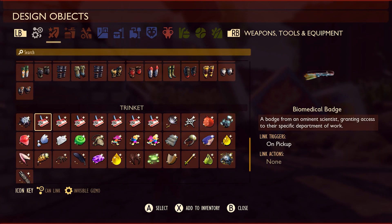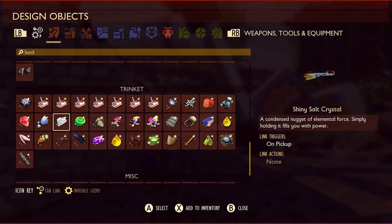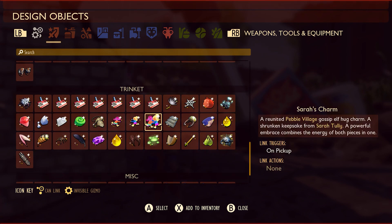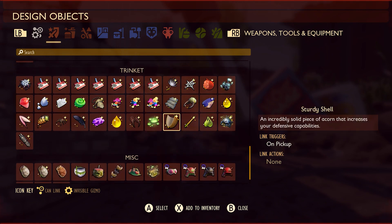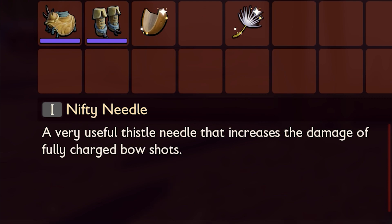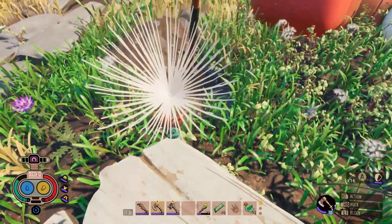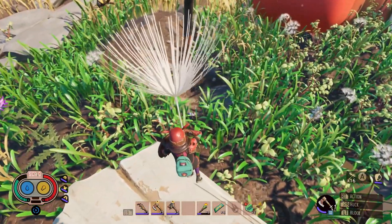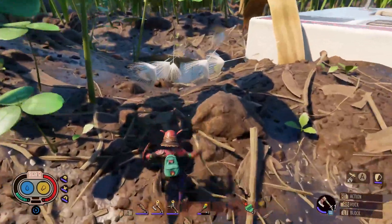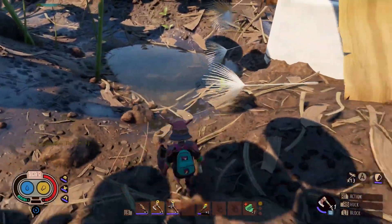We're spicing things up in the trinket department, too. Recognizing that trinkets have typically been more of a mid-to-late-game feature, we're introducing a new set specifically designed for early gameplay. Each trinket corresponds to a classic RPG role, so whether you fancy yourself a tank or an archer, you'll find a trinket tailored to your playstyle. Dandelions no longer require equipping for use — instead, they are single-use items with no durability that can be stacked, and dandelions yield more tufts when harvested.